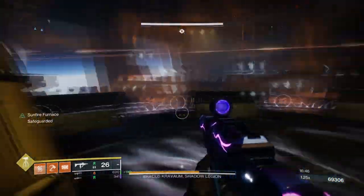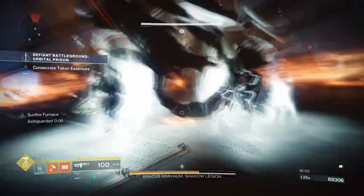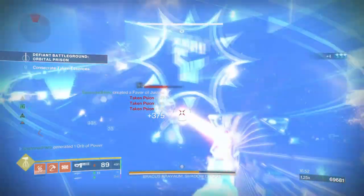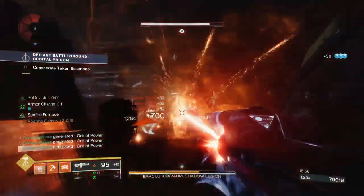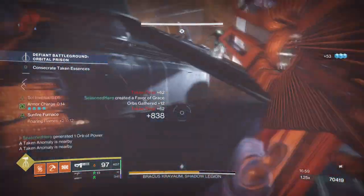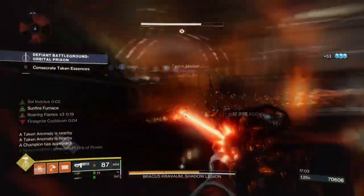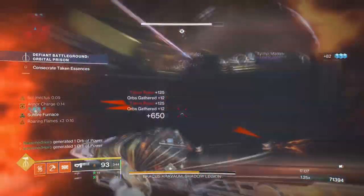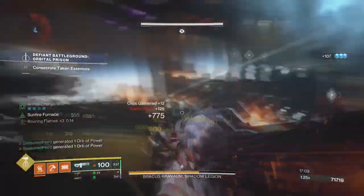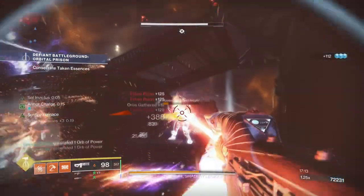With Hallow Fire Heart's high ability regen rate when our super is at full, we can have a near-instant ability return as long as we create sunspots and keep a full super on hand. Using Fireball Grenades with their 1 minute 4 second cooldown rate, along with Hallow Fire and Sunspots, can allow you to get around a 20 second cooldown rate — and this is without any additional mods or perk-based grenade regen added alongside it.